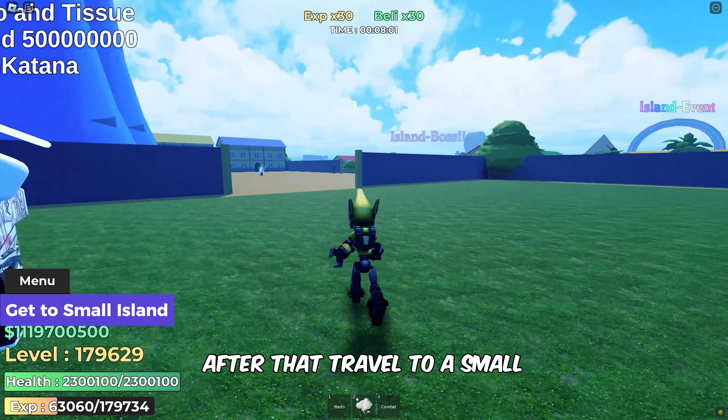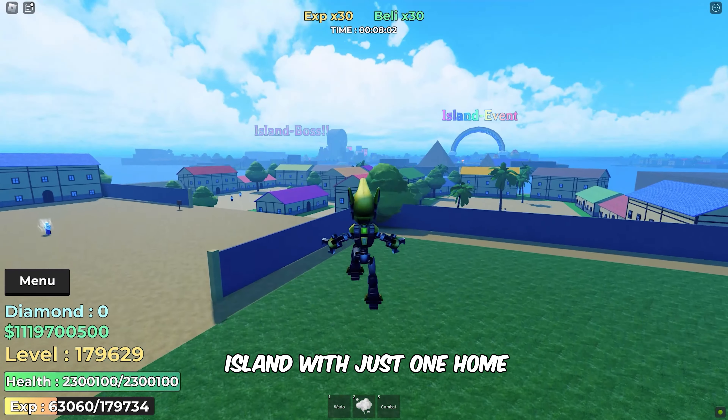After that, travel to a small island with just one home. The Dual Katana NPC will be waiting for you there.